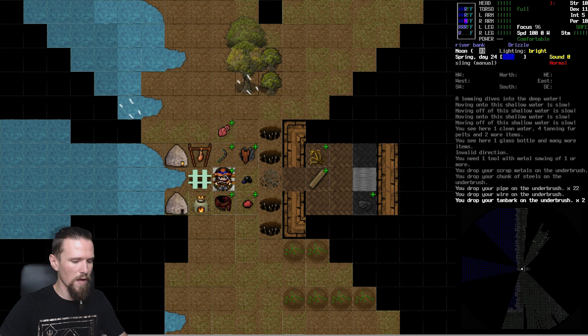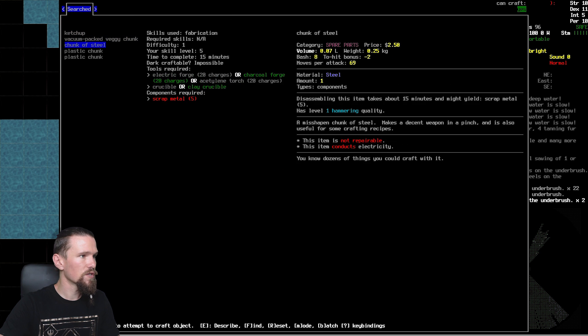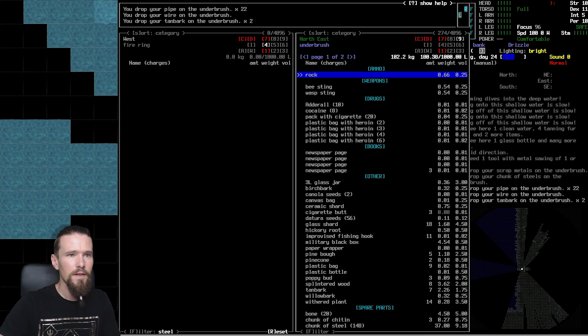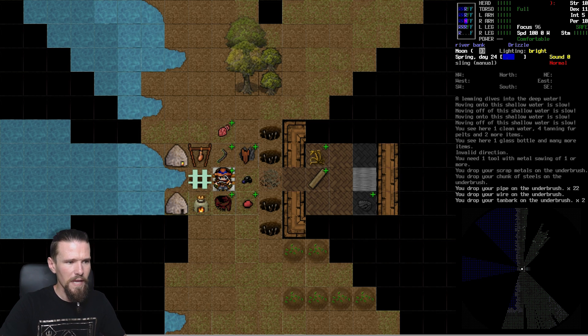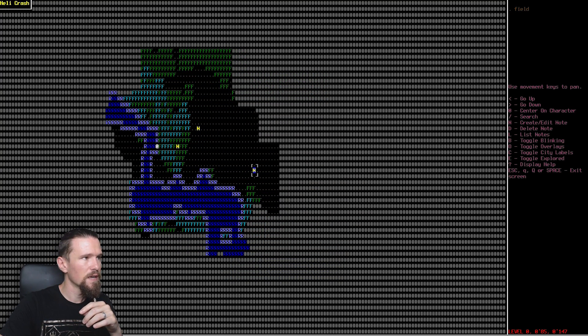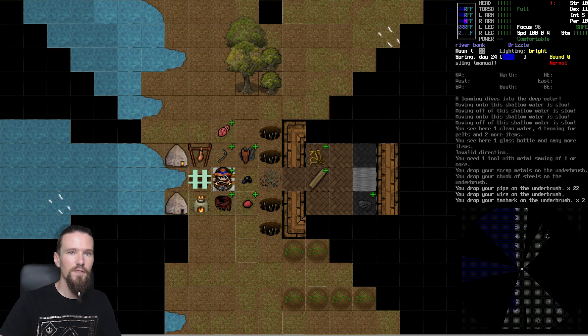We have five more chunks of steel but we're going to need a lot more to get the job done. We'll drop them off and the scrap metal too - definitely not enough to start pulling things together. Looking at our chunk progress, we need five scrap metal per chunk and we're still a fair bit off our goal. We're actually close, which is frustrating - we just need a little more scrap metal. There is another chopper crash - it's all the way over here from memory.